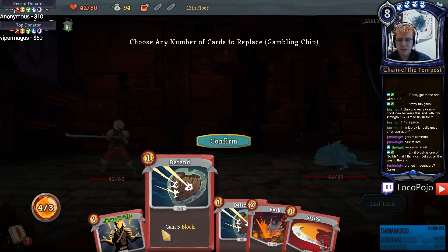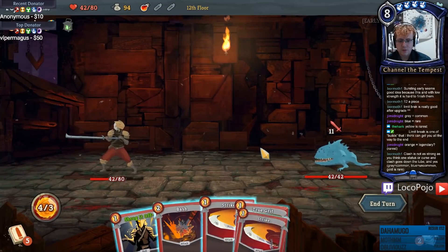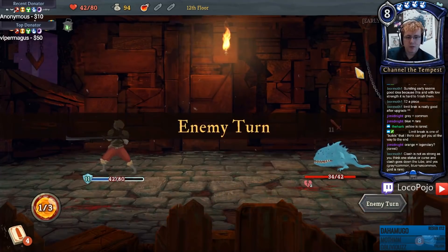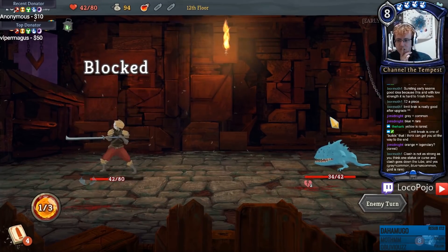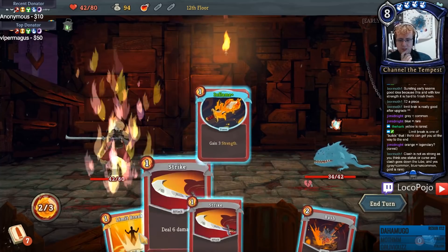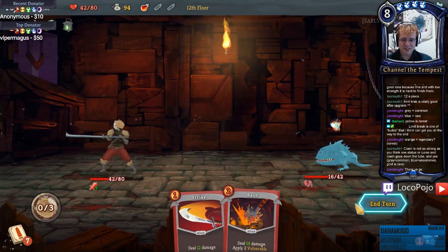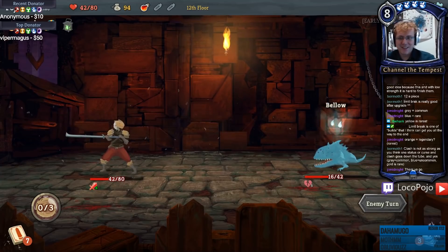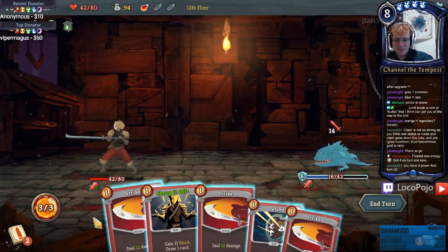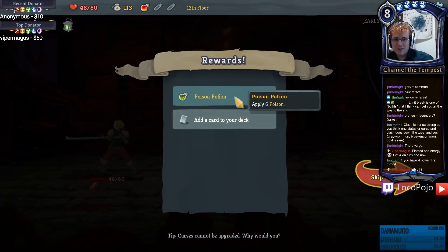This guy's gonna attack for 11 immediately, which means I want Shrug It Off. So we bash and then shrug it off. Inflame plus Limit Break means my strikes deal 12 apiece - oh make that 18 because of the weakened effect. I had four power first turn, I probably missed it. That's fine, we definitely have enough damage to kill that jaw worm so it all works out.